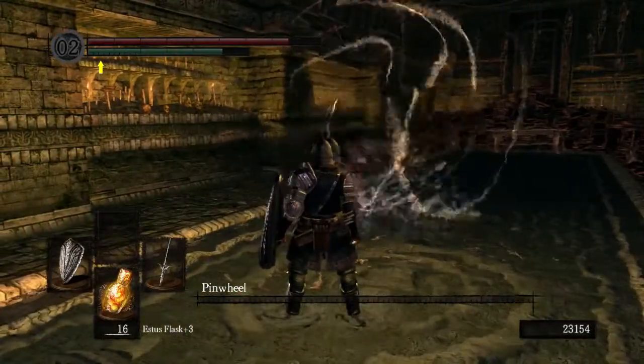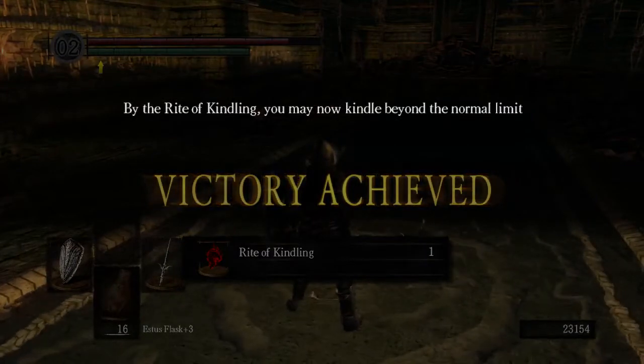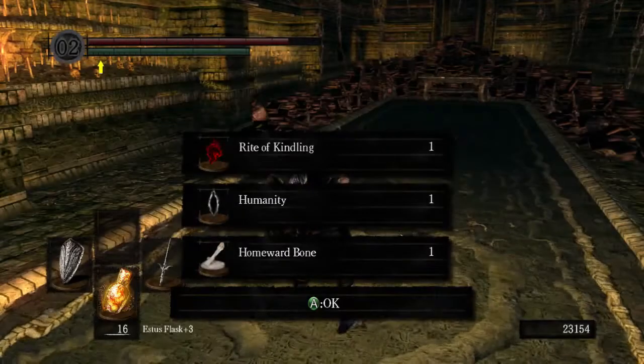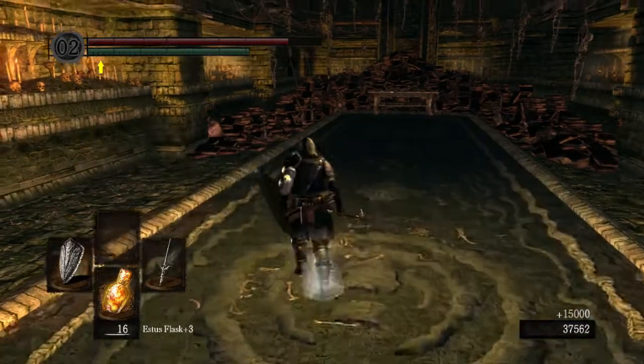So you make copies of yourself. 'By right of kindling, you may now kindle beyond the normal limits.' What? Was there a limit? Foolish question. Okay, you dropped something.